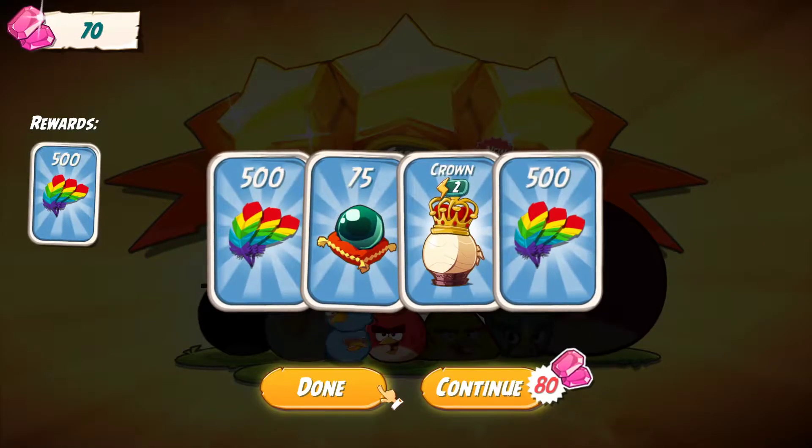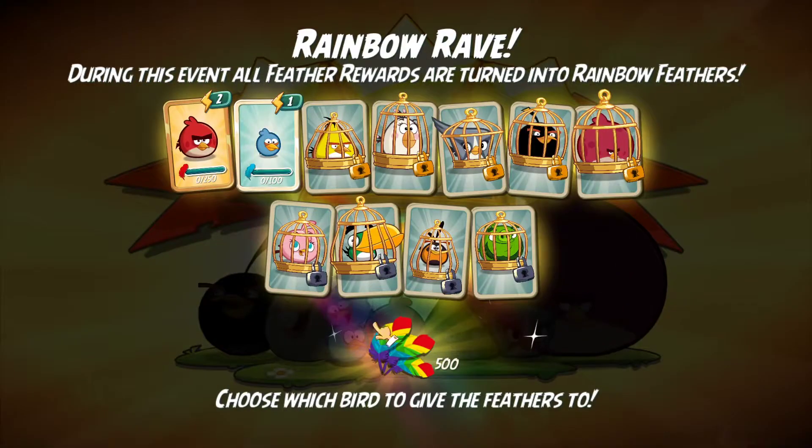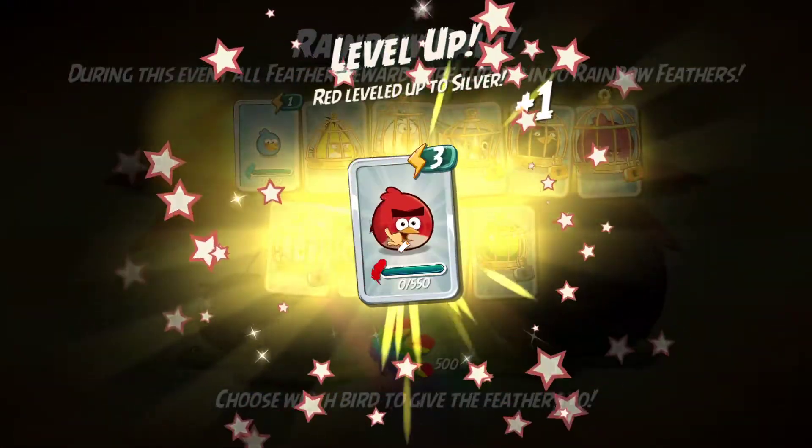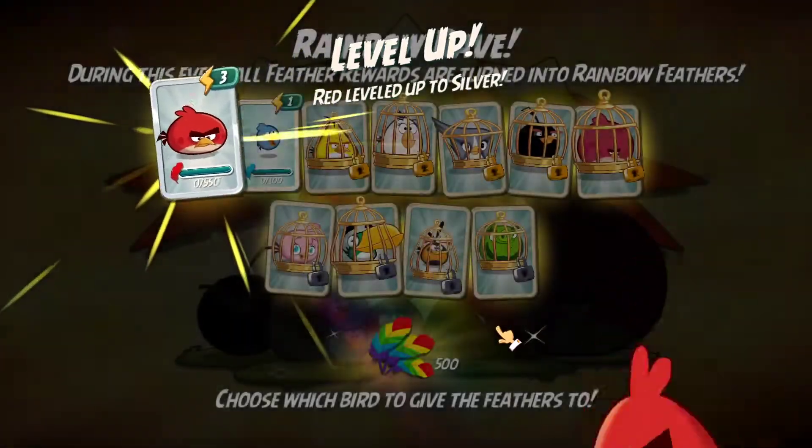Feathers! I don't know what that does but I'm just going to collect it. Which bird to give the feathers to? I'm just going to give it to Red, just like that. And Red levels up — higher power!